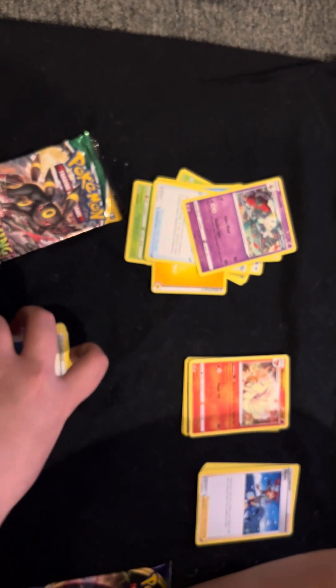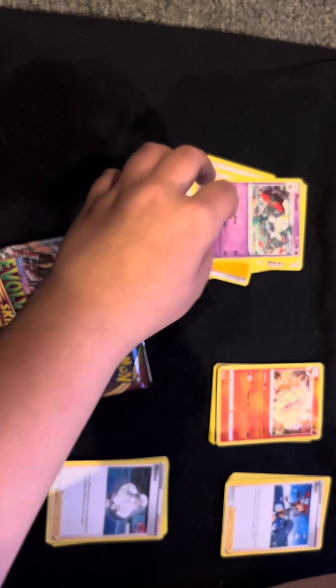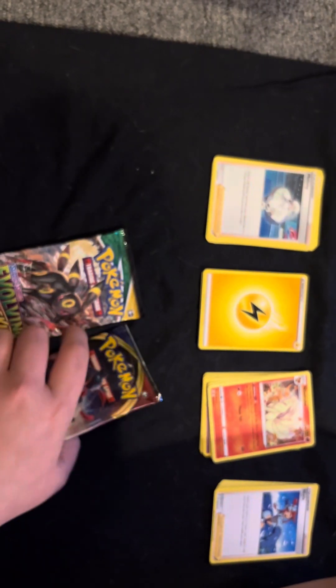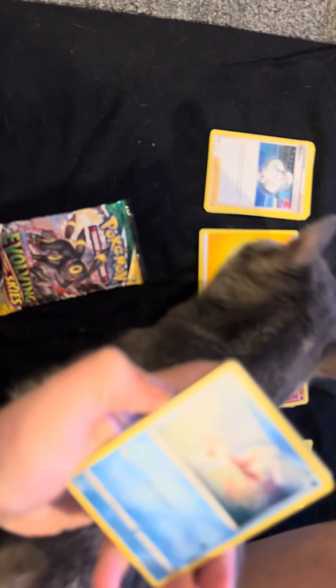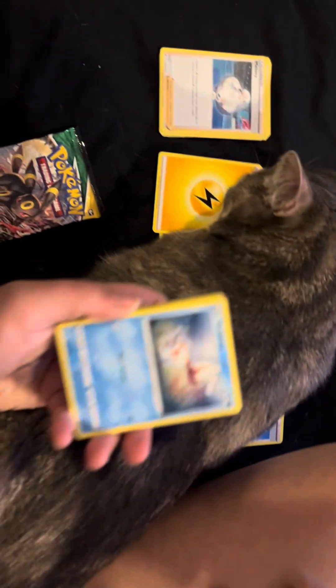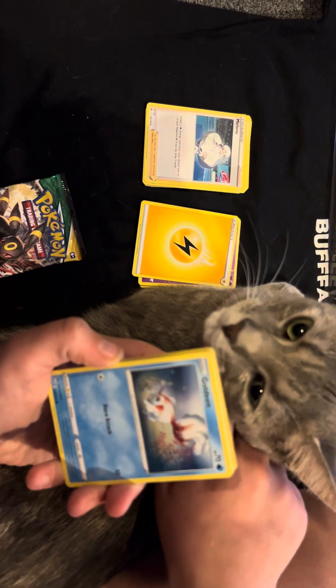But if we pull an Umbreon we can't promise nothing. We're down to two packs. We got a little kitten in the face — she's joining us. I guess it's nap time with the cat. She's so cute. Good thing there's no good pulls.